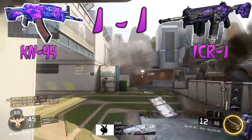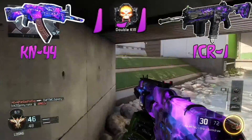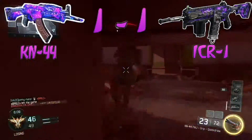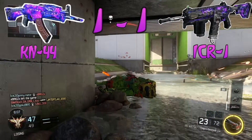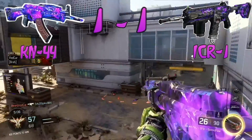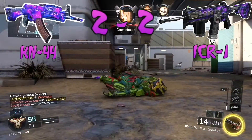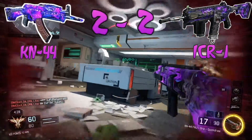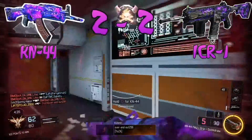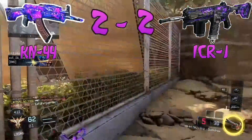Moving on to ammo: both weapons start with 120 rounds and a magazine of 30, so they're exactly the same, like most assault rifles. It's a draw, so we give a point to each, making it 2-2.